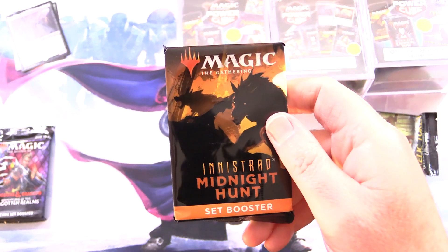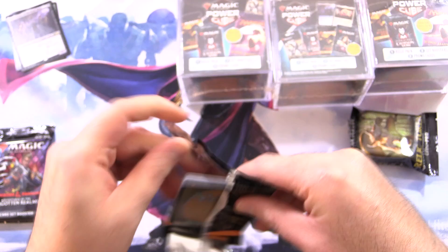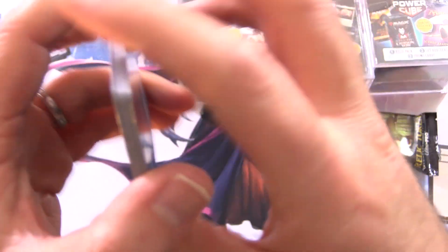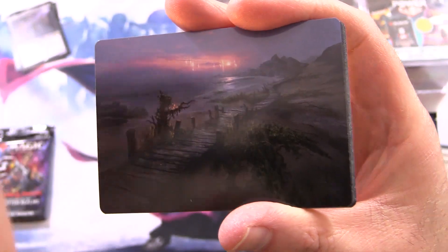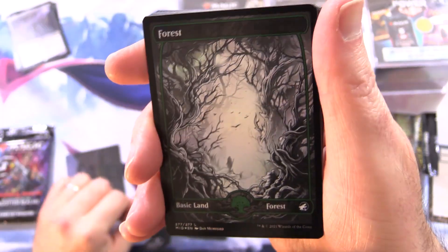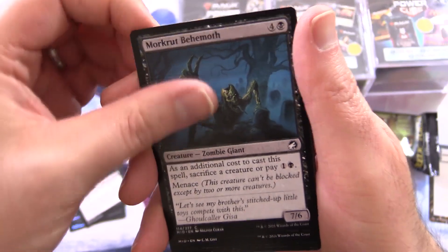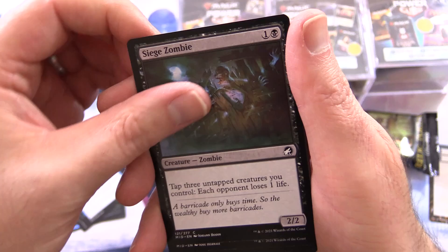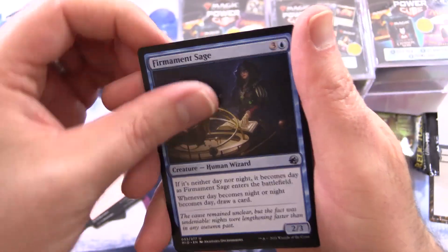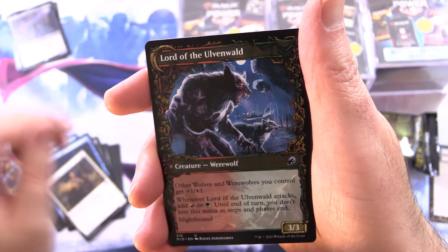So Midnight Hunt — a little bit overdone on the exposure. Do we get a list pull right off the bat? Nope — troll card. This is one of the lands, Deserted Beach. We've also got a nice forest, Blood Pact, Morkrut Behemoth, Larder Zombie, Siege Zombie, Obsessive Astronomer, Firmament Sage, Ambitious Farmhand flipping around into Seasoned Cathar, and Kessig Naturalist flipping around into Lord of the Ulvenwald.